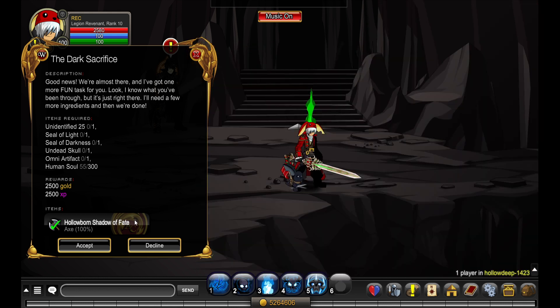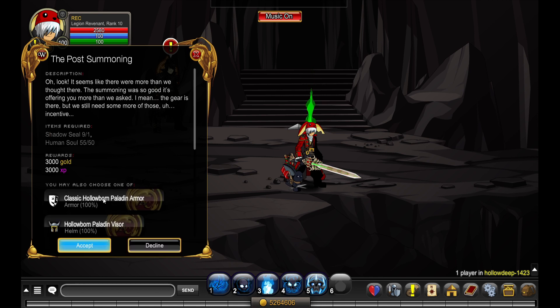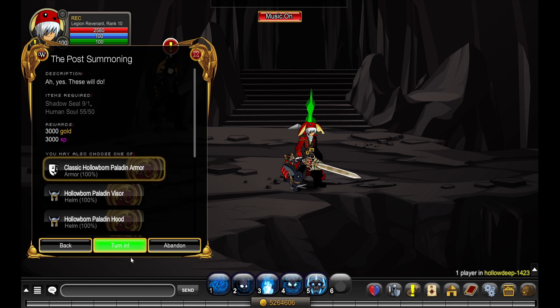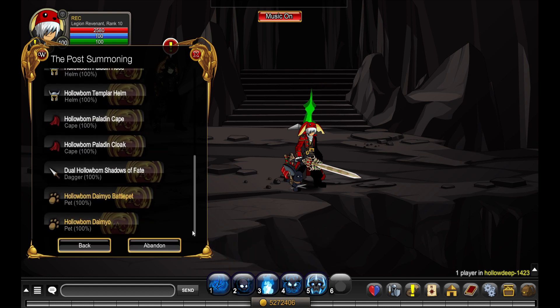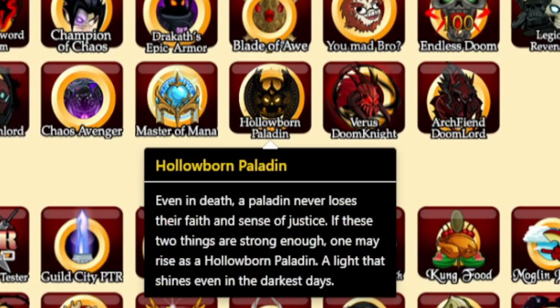It's also color custom. Now let's turn in the last quest — we need the Classic Holoborn Paladin. Boom, turn in! Now let's check my character page and see the new badge. There it is — the Holoborn Paladin.